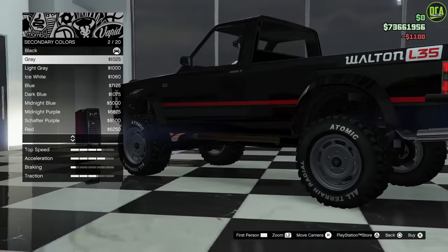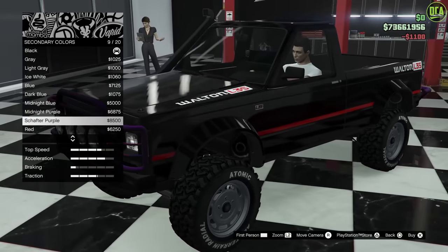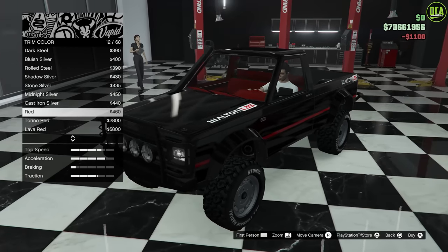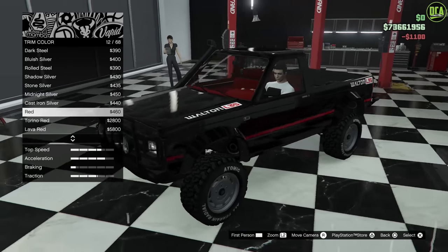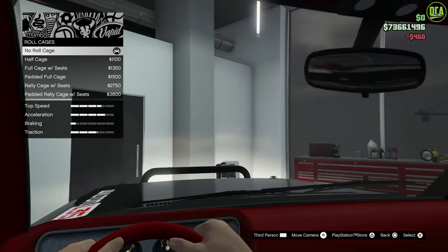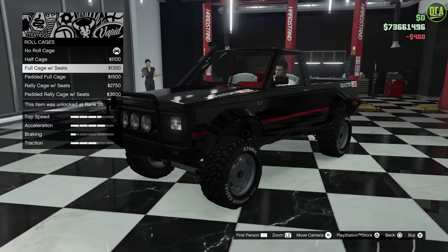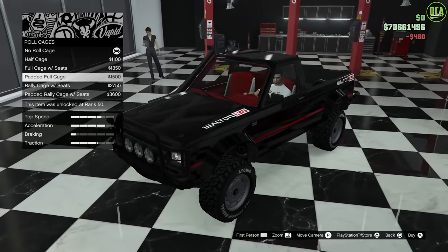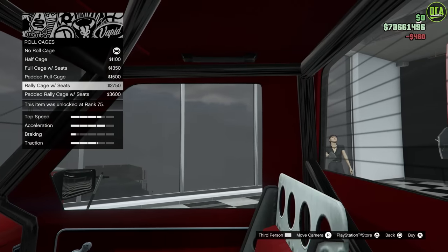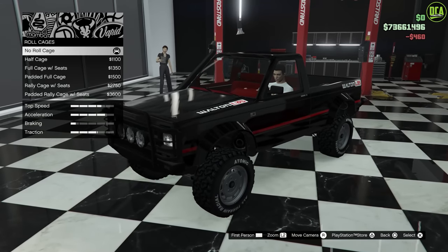Your secondary is linked to the springs of the shocks. Trim color is the interior — we'll make it red. I think regular red; Turino is a bit too bright. The emblem goes on the door. Roll cage — half cage, it's actually not too bad, you barely notice it. Full cage with seats — definitely notice that. There's also a padded full cage and a rally cage. I think I'll just do the half cage.